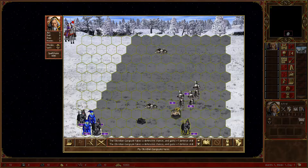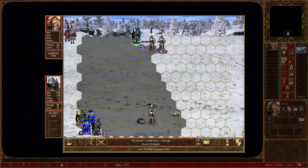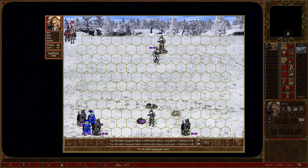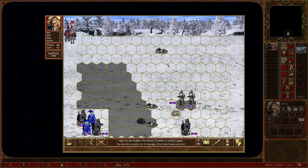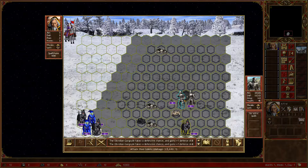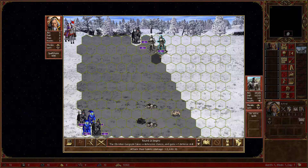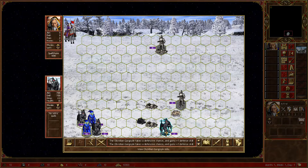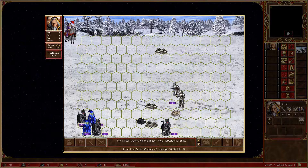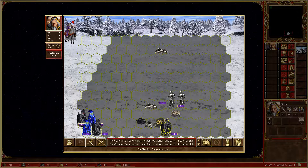You can just shoot them like that, and here it's also very easy because this is the last hex of the gargoyle movement. Now this guy — and there are two. Now move two hexes to the left and stay on this diagonal.